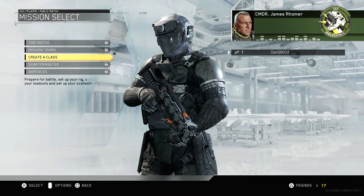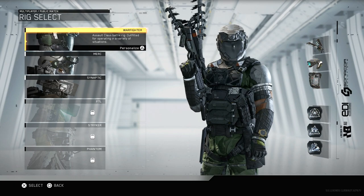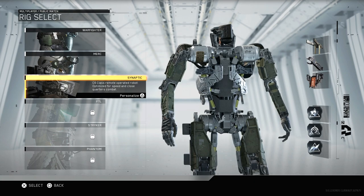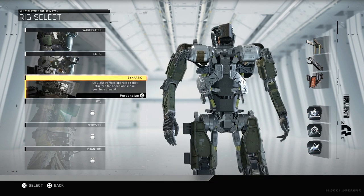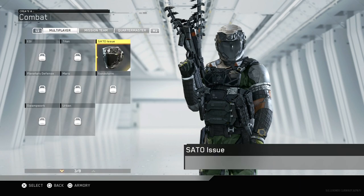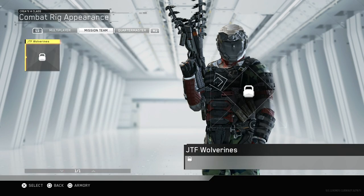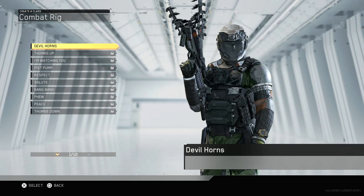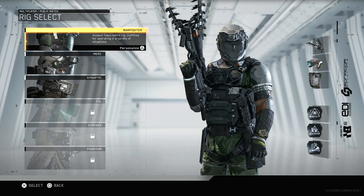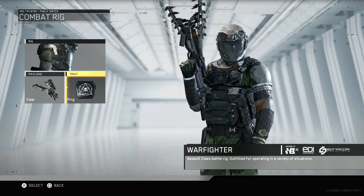Alright, so that's our intro. We get to pick a rig — essentially creating a class. So start up with our rig: Warfighter, Merc, or Synaptic — C6 class remote operated robot. That's funny. We can go with the Merc class battle rig, focus on heavy defense and suppressive fire. I think this is what we want. We're only going to be able to pick the generic stuff for now since it is the beta.